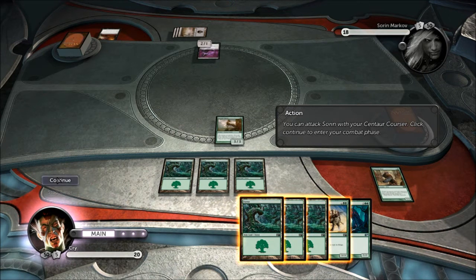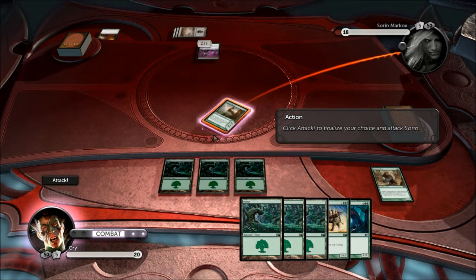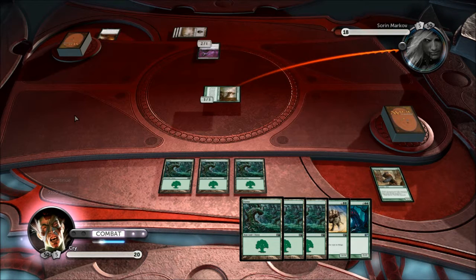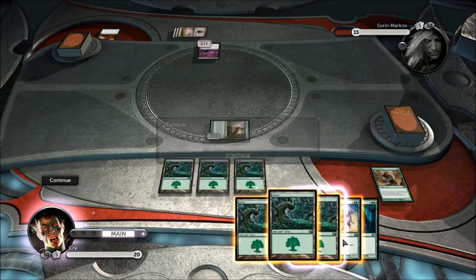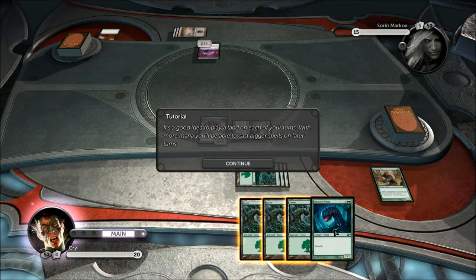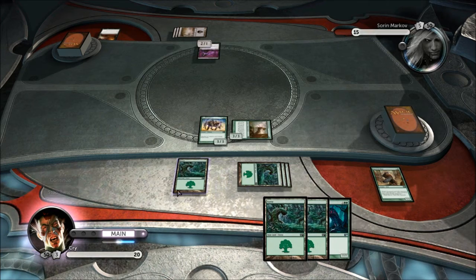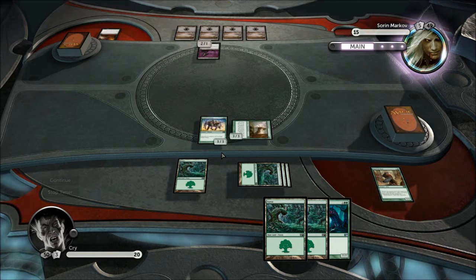Now I can attack Sorin with my Centaur Cruiser. During the combat phase you can attack your opponent with your creatures — dealing three damage. It's a good idea to play a land on each of your turns; with more mana you can cast bigger spells. I always play my land before I do anything in the game. On Sorin's turn he plays a swamp and attacks me with Ruthless Cold Blade.